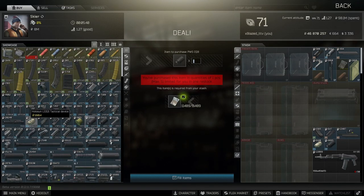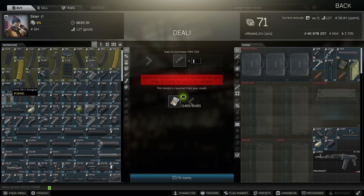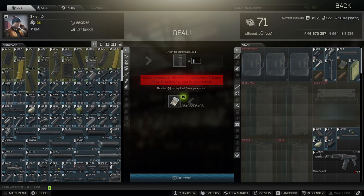While you're in Skier getting the Holosun, make sure you grab an RK-1 grip. This is probably my favorite all-around best grip starting out. I still run it to this day and I am level 71 — the RK-1 is probably one of my favorites for the money.